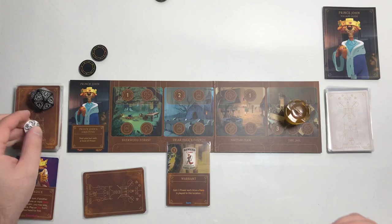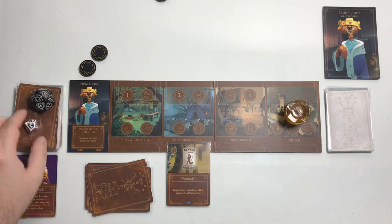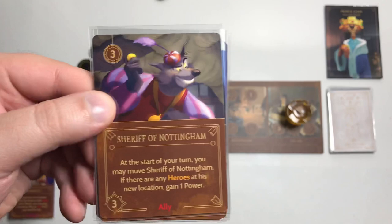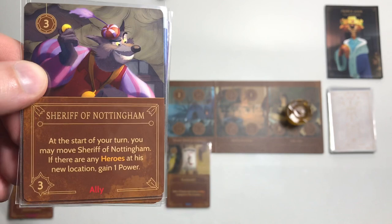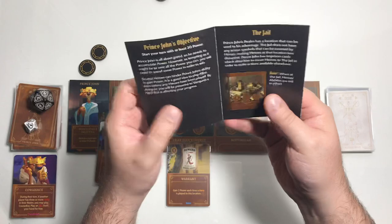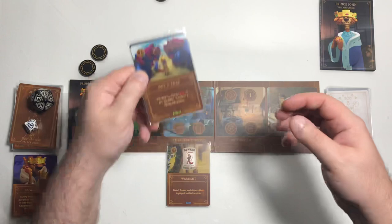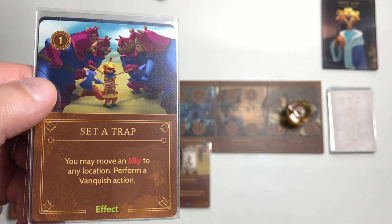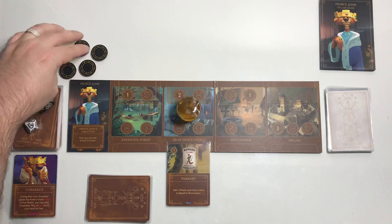Rolled a five - not fated. Move down to round 19, draw two cards back up to four. We got Sheriff of Nottingham - costs three to play; at the start of your turn you may move him and if there are any heroes at his new location, gain one power. It sounds like he can move to any location, not just adjacent. Also drew Set a Trap - an effect costing one power: move an ally to any location and perform a vanquish action. We'll hold onto those and move here to collect two power.